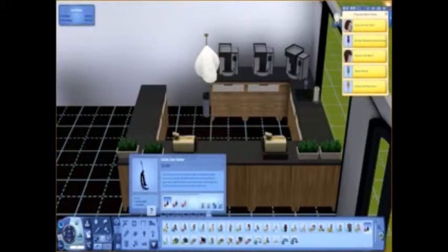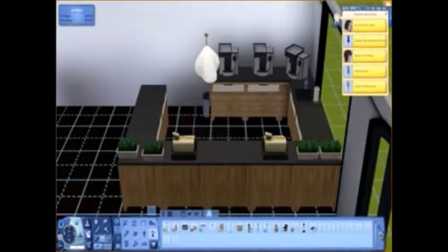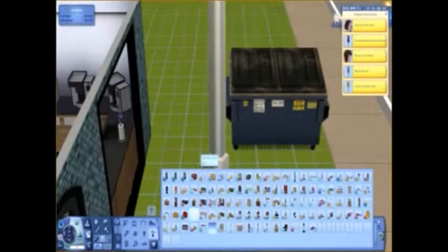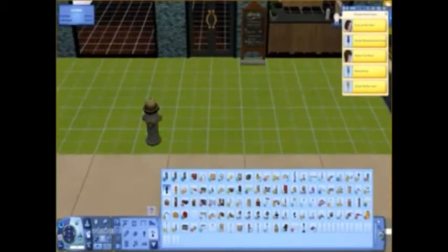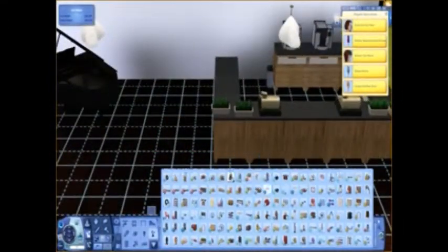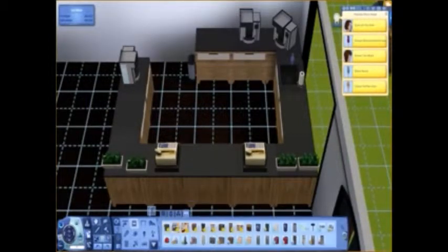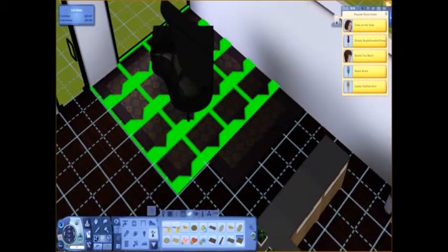I go back to the front and find these little wheatgrass things, because some places are obsessed with wheatgrass smoothies and I thought it'd be cute to have it there. I couldn't find anything I loved for the middle display — the only coffee cups I have are from the Sims Resource and I wasn't sure how many people have those. I put a dumpster outside so I can use it later, and I find these cute little 'today's special' signs and put two out front. I also add a little air conditioning vent just to give it some extra detail.